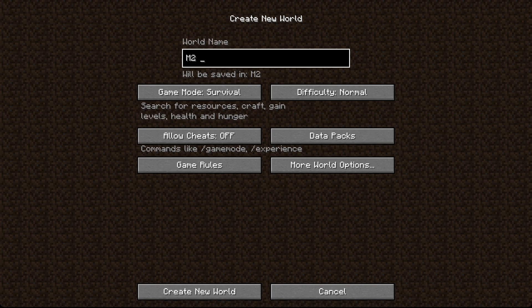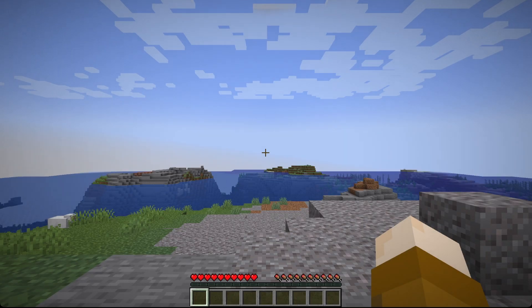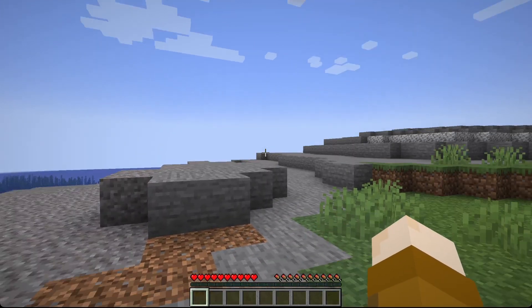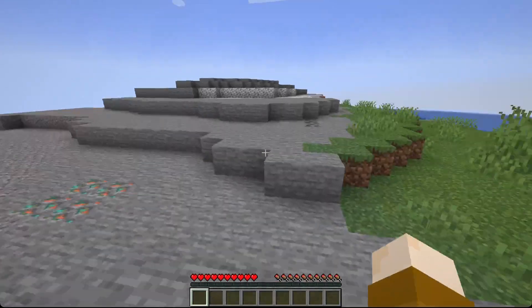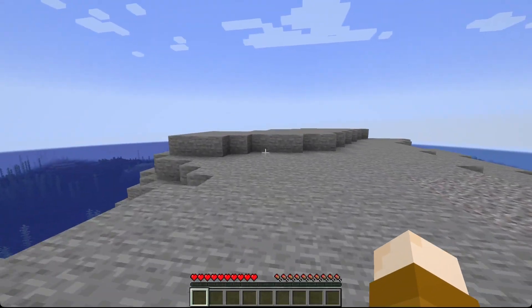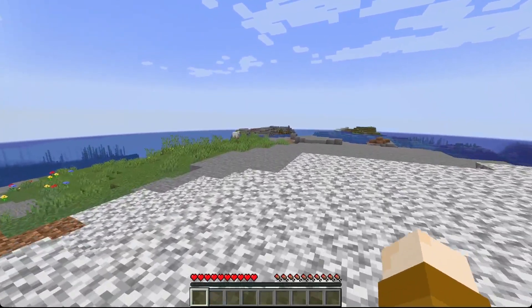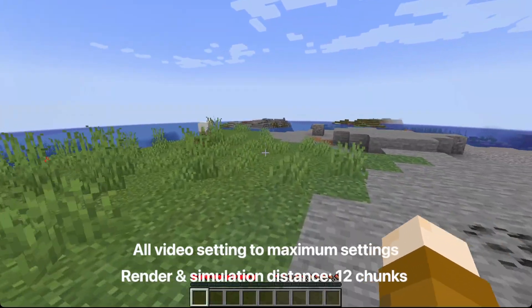We're going to start off creating a brand new world. This will be for our new world tests and we'll give it a seed that we'll use across all three machines — we'll call it M2 MacBook test. Always fun to see what we get with these random generations... are we on an island? Not a great start, but I will continue to play this in the background while we do some tests, and I'll run this very same test on this very same world on all three machines. As a reminder, we are here in Minecraft 1.19.2 and this is totally vanilla.